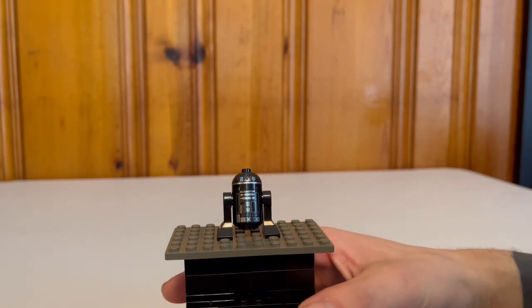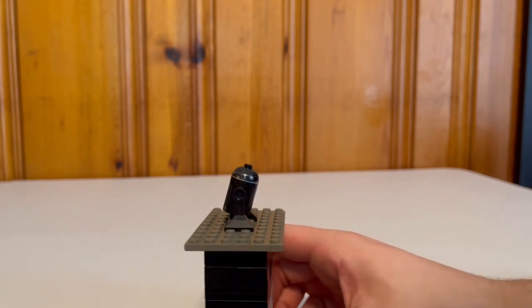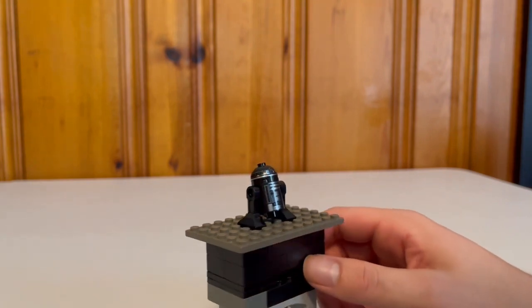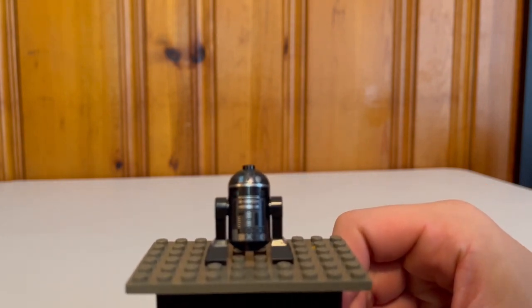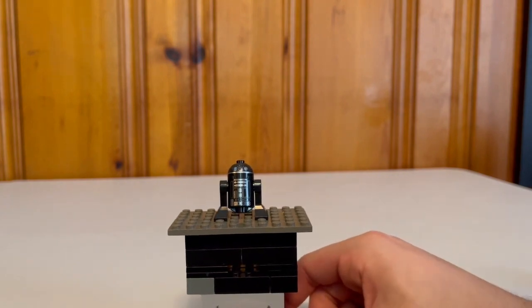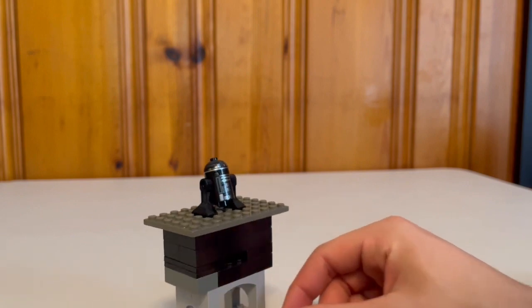Our first minifigure is R2-E6. To be honest, this isn't a minifigure anybody asked for — it's never even seen in the show. It's not a bad astromech, especially as an imperial astromech, but as we'll explain later, there were a couple other options we could have gotten instead, like a stormtrooper or Moff Gideon.